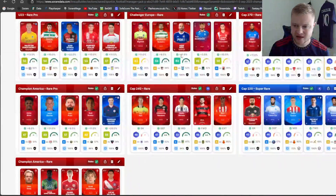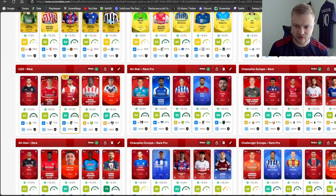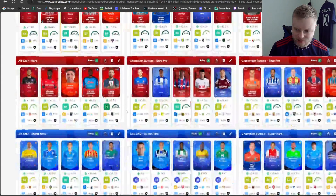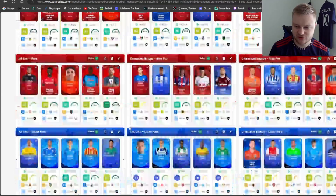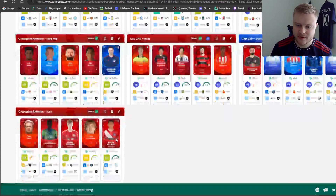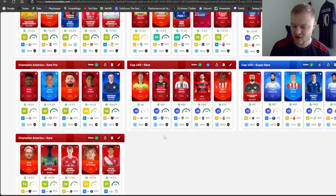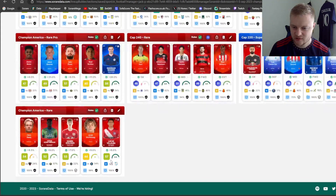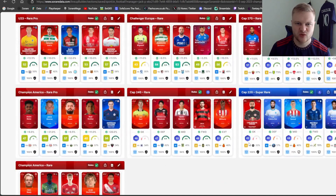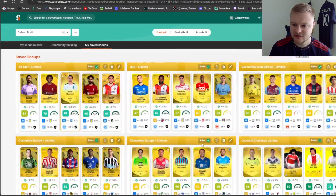So this is kind of how I build my lineups on SoRare data - you'll notice I've gone through this prioritization procedure here. Just about players cut off - this is how I prioritize, with under 23 mentioned first. Two lineups I didn't show you are my cap 220 super rare and my main career lineups. I won't bore you too much with those but they are two more lineups I'm not feeling too good about - probably my throwaway lineups to be honest.